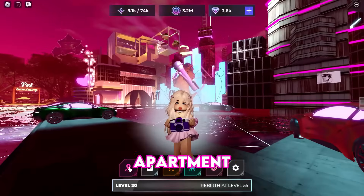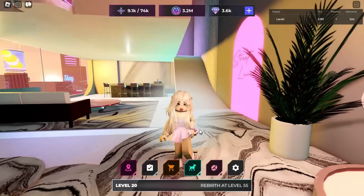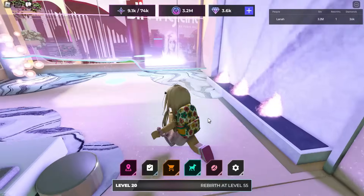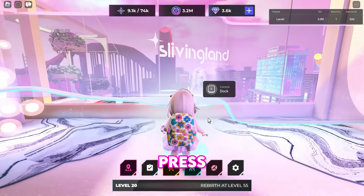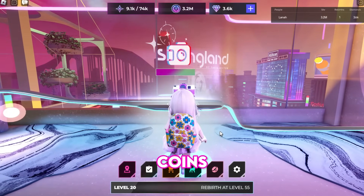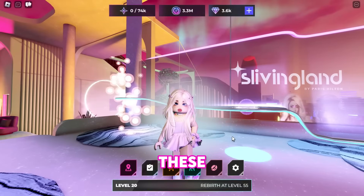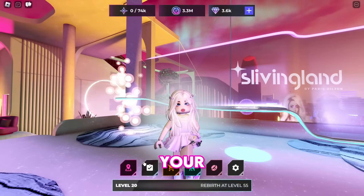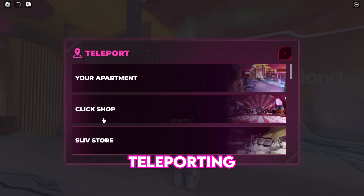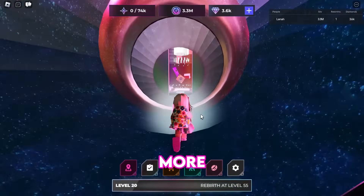Then teleport back to your apartment, go upstairs, and place your camera on the desk to collect Sliv Coins. Press E to place the camera and wait for the loading screen. These coins can be used to upgrade your camera and backpack by teleporting to the click shop. Upgrading your equipment is recommended for a faster camera and more backpack space.